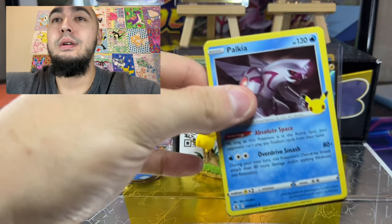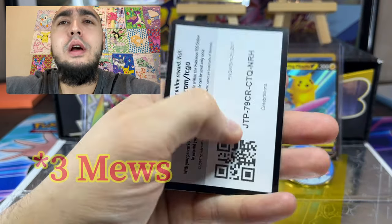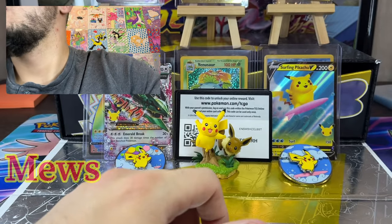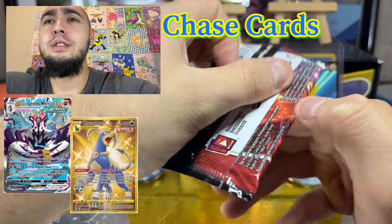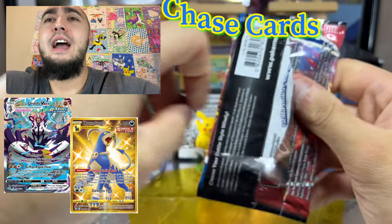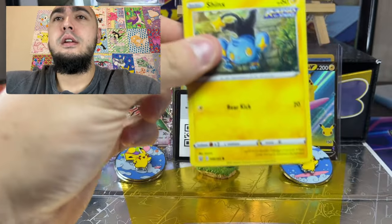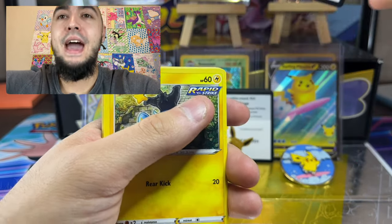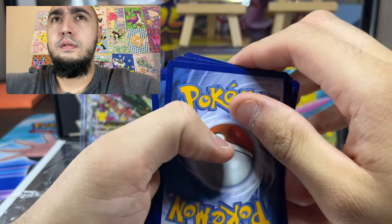So the card we really want is the gold Mew, but I don't think we're going to get it today — but that's okay. We start with the Mega Rokwaza and a Mew. Dude, I've had like four Mews. Here we go, we are going into the last two packs. This is a smaller opening, so if you guys enjoy this, go check out the videos at the end. We have almost 500 videos on here, 300 shorts. Got a good code! Battle Styles — we need that alternative art Urshifu VMAX.